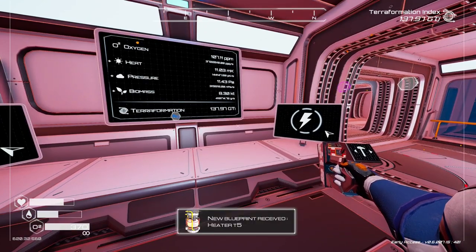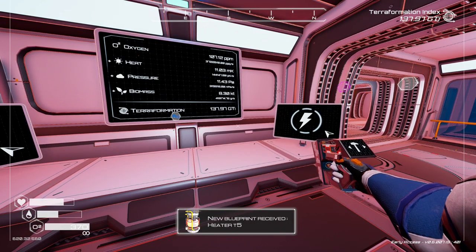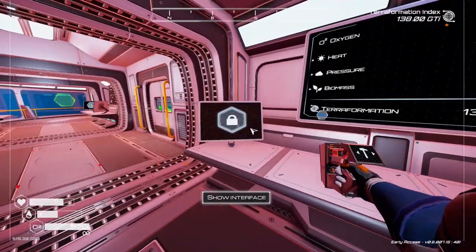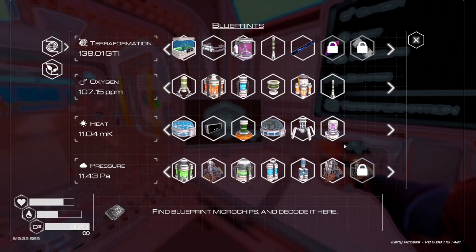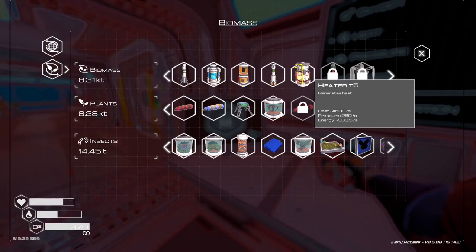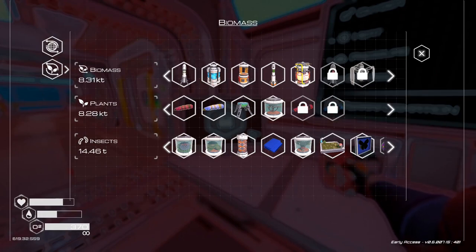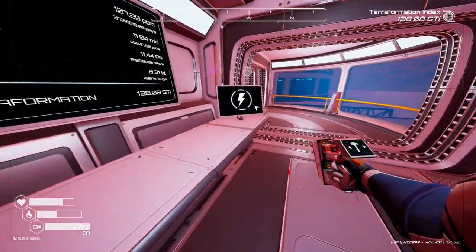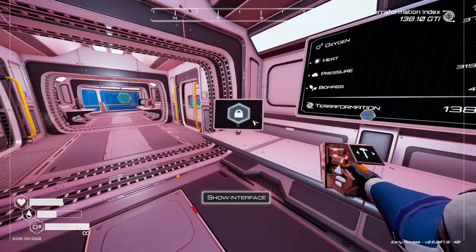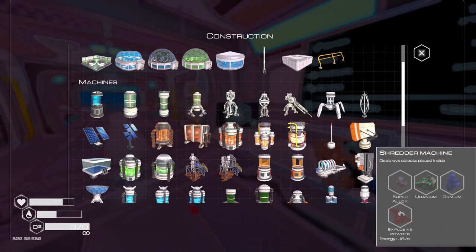New blueprint received: Heater Tier 5! I've been sending up rockets for the pressure as well. The Tier 5 heater gives us a pressure of 280 - that's quite a big jump from Tier 3. The energy is 360, so we should be able to get two of those. We might have to get more power eventually.